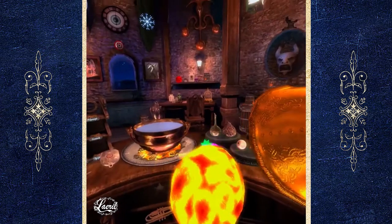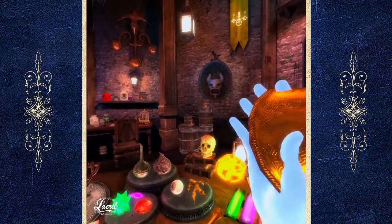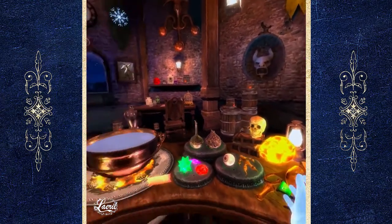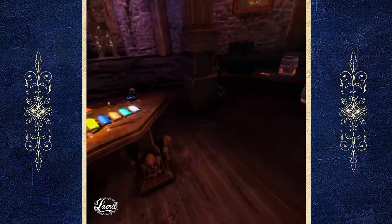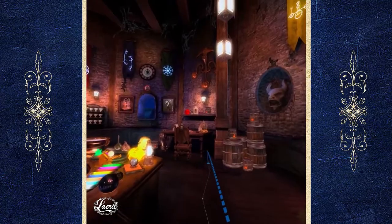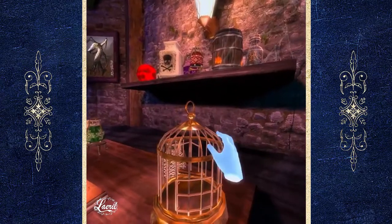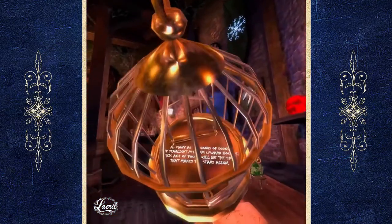As you heard, that gives you the next clue. Now it's referring to that cage on the table over there by the window, so we're gonna head over there, and once we get there we pick up this cage which gives you the next clue.